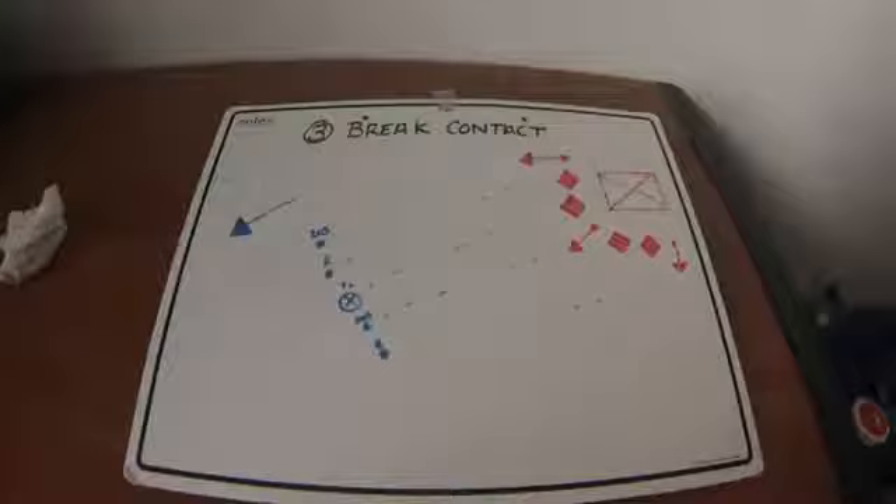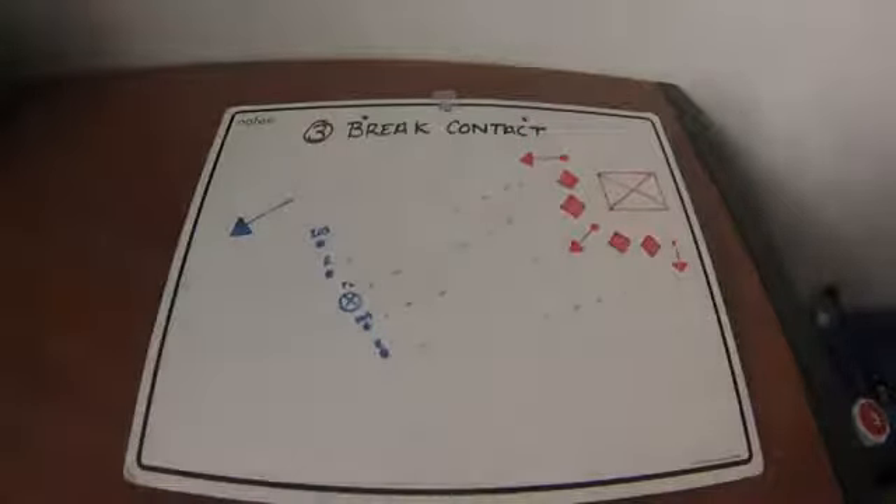The third battle drill is Break Contact. Say you're on patrol, you've been ambushed, you've already reacted to contact and react to ambush. Breaking contact means you just can't sustain the proper amount of firepower to gain fire superiority — you're a recon patrol, you've taken heavy casualties, or something happened where you can't be combat effective.